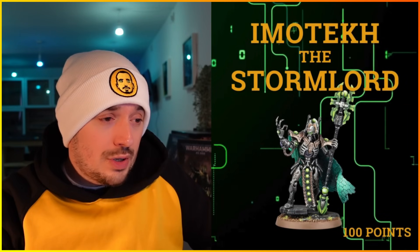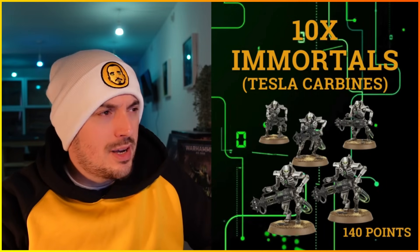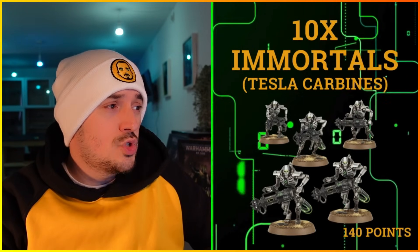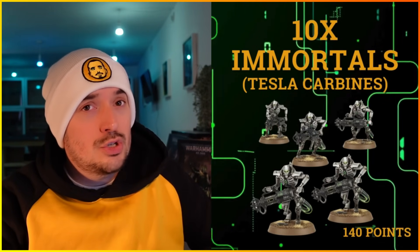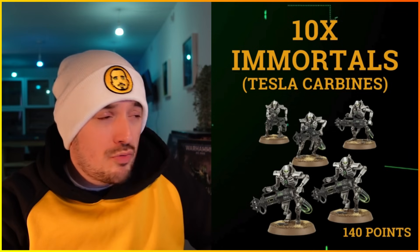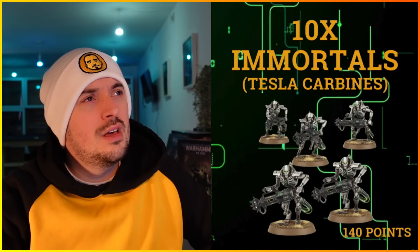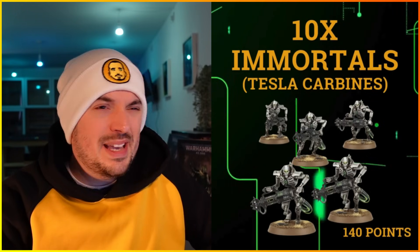Imotekh is going in a unit of 10 Immortals with Tesla Carbines — that's my go-to at the moment, and I think it's a lot of people's go-to. Tesla is very good. That's 140 points for the Immortals. They've got Tesla Carbines with Assault and Sustained Hits 2, 24-inch range, 2 shots per model — so 20 shots from the max unit — hitting on 3s, Strength 5, no AP, 1 damage, with re-rolling wound rolls of 1. There's not much direct synergy between Imotekh and the Immortals; he's basically a CP farm hiding in the unit since he doesn't have Lone Operative.